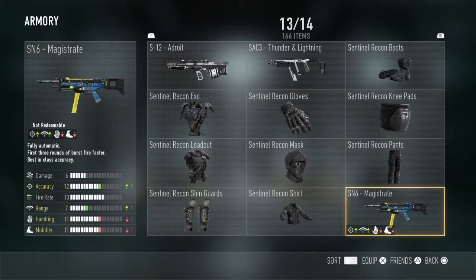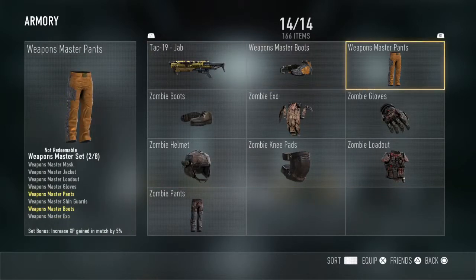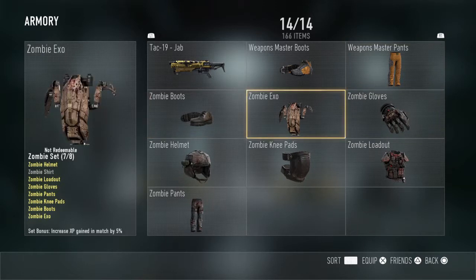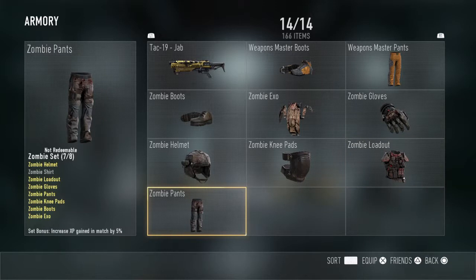SN6 Magistrade, Attack 19 Jab, Weapon Master Boots, Weapon Master Pants, Zombie Boots, Zombie EXO, Zombie Gloves, Zombie Helmet, Zombie Knee Pads, Zombie Loadout, and Zombie Pants.